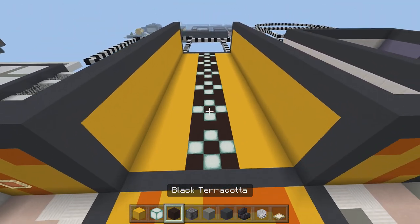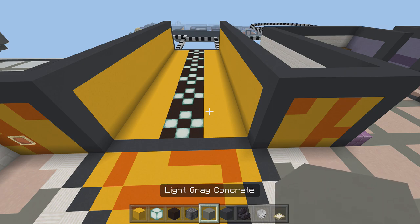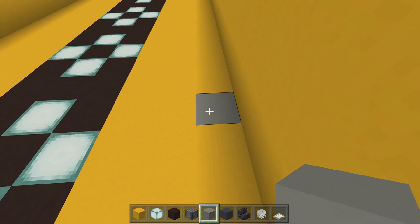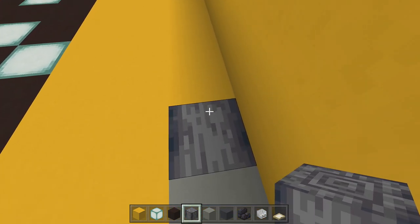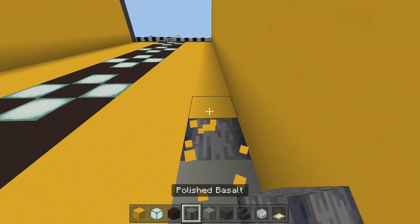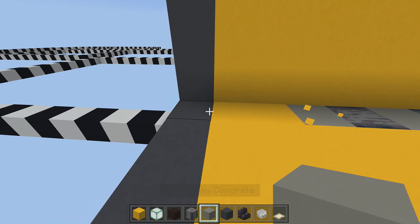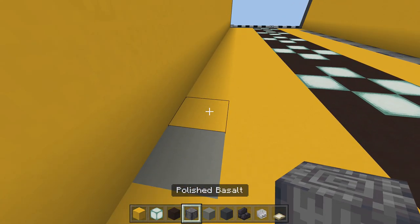Next take out polished basalt and light gray concrete. Starting from the corner at the locker room, count three blocks up from the yellow concrete, break that block and place light gray concrete. Take out your polished basalt and place it sideways so you get the lines — do not face it straight up or straight out, face it sideways. Then interchange light gray and polished basalt all the way down, and do the same thing on the other side, starting three blocks from the corner.